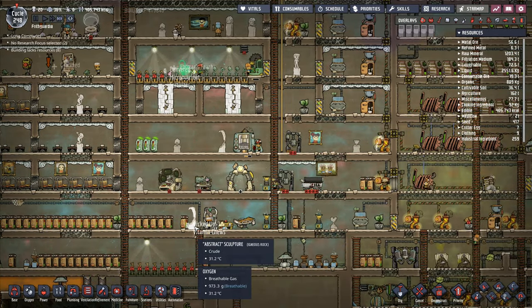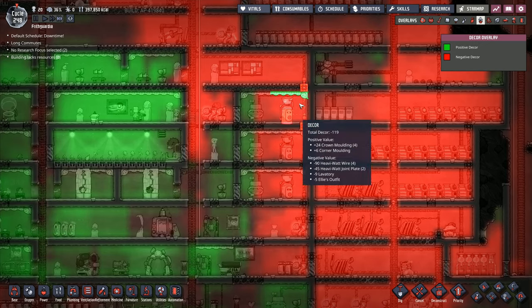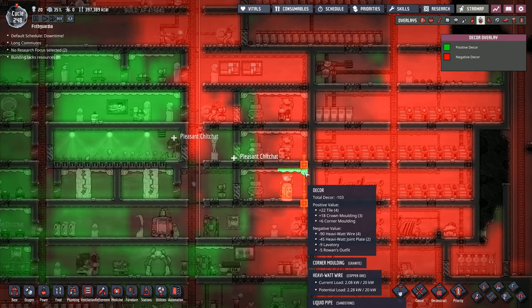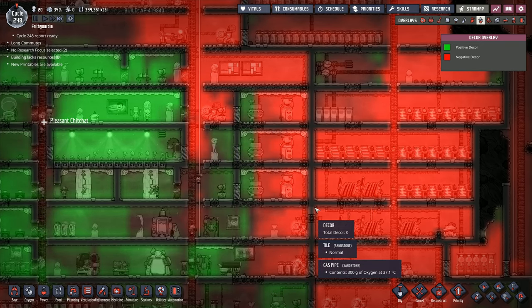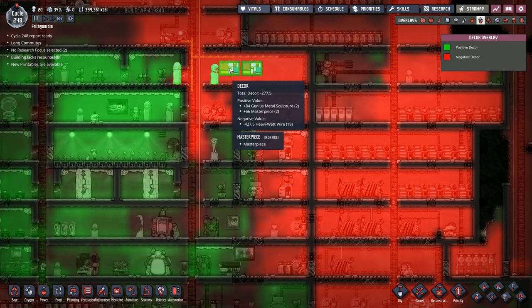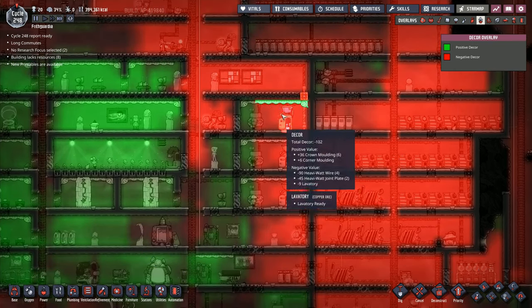Now we've got digging over this side and I've got another crude sculpture. I'm hoping this has improved the situation, but it hasn't improved it much - total decor is negative 90. The heavy watt wire at minus 9 is really making this bad. We need to do more work to improve the decor value. That heavy watt wire - they really, really don't like it.